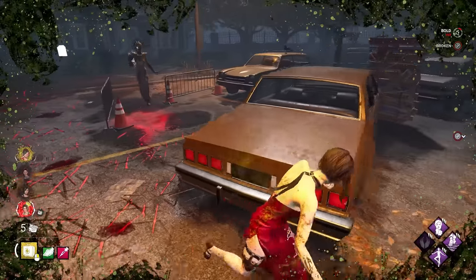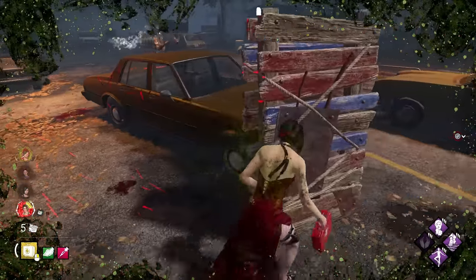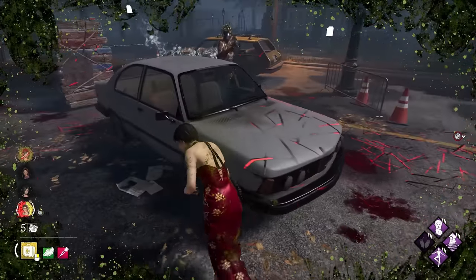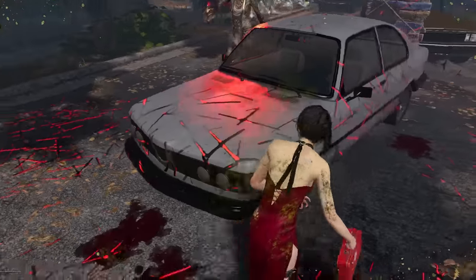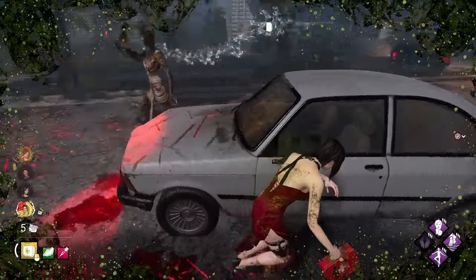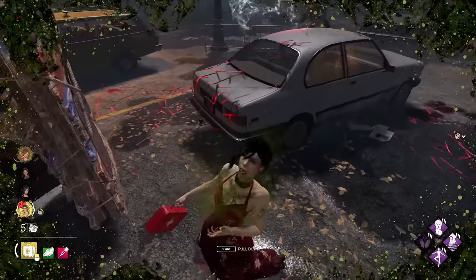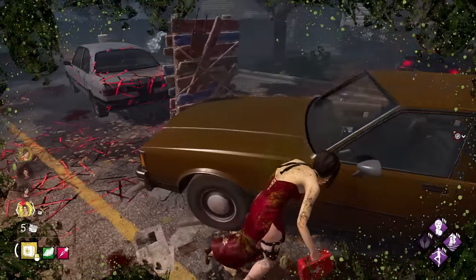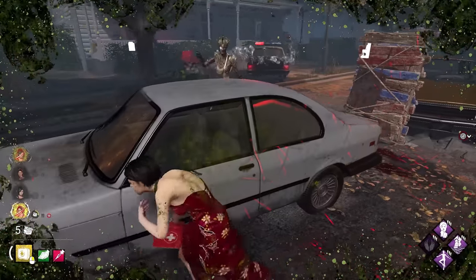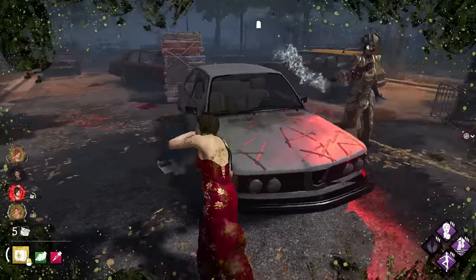We're injured. Let's test this out. We gotta use this loop for now before we can go to main building, and that's fine. We wanna pull her this way — nope, not that way. We want her to come this way. She's not doing it, so we're gonna have to go this way. Hopefully she doesn't follow — oh, she did.